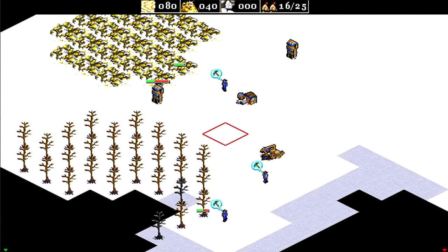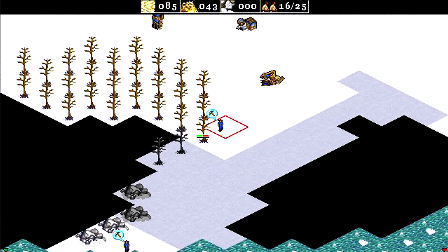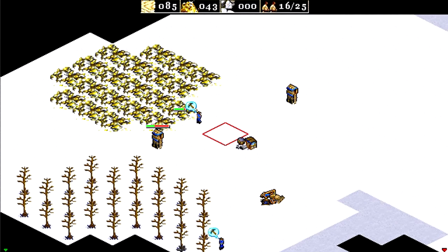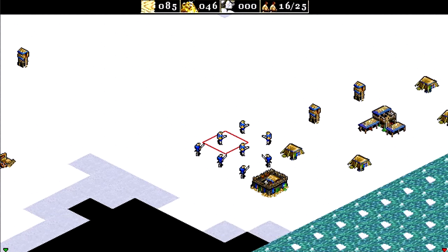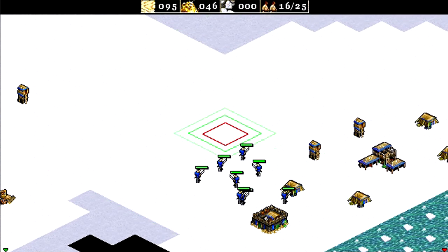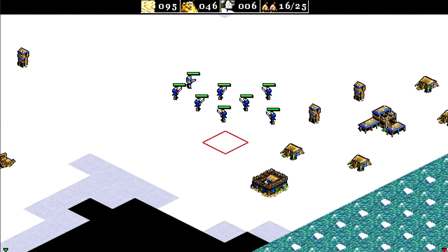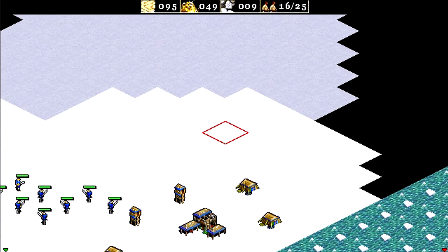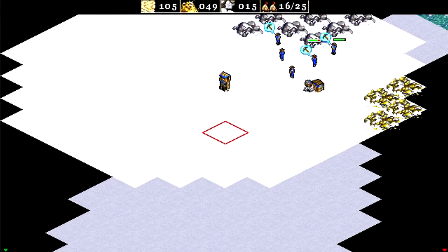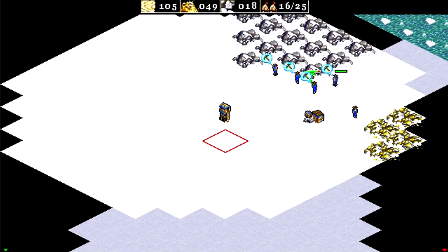We involuntarily withdrew guys from that position. Actually there's stone down here too — should have harvested that there first, but it doesn't matter now. We can get some of that stone and withdraw the guys from the north. Most of these guys here appear to be working, so that's good.